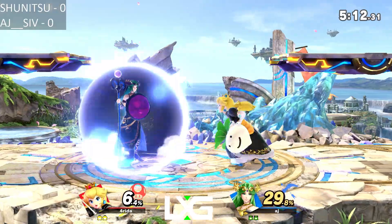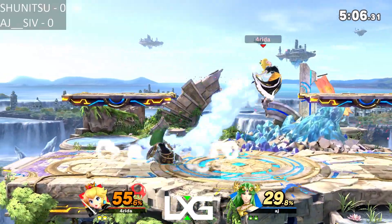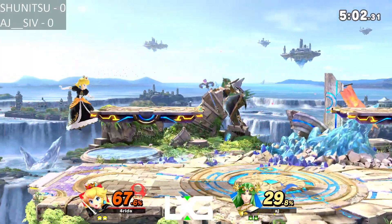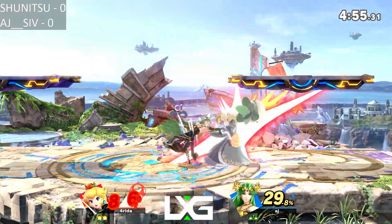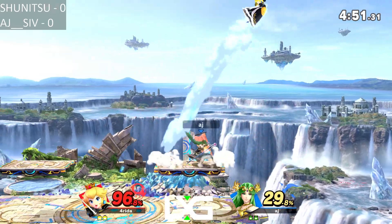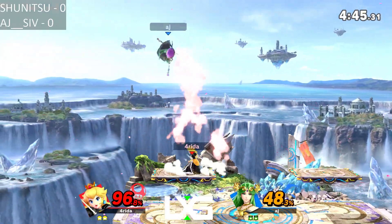Shunitsu again starting off neutral pretty strong. I would like to see him use his turnips a little more in this matchup — I think that would be really good for him. As someone who needs to control the pace, the game plan for him really needs to be to start getting Arjun to become a little antsy. Peach is a very good character at zoning other people out — the turnips with the floatiness and a couple of other floaty options.